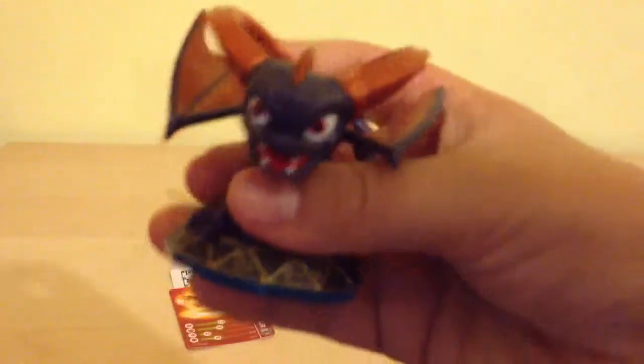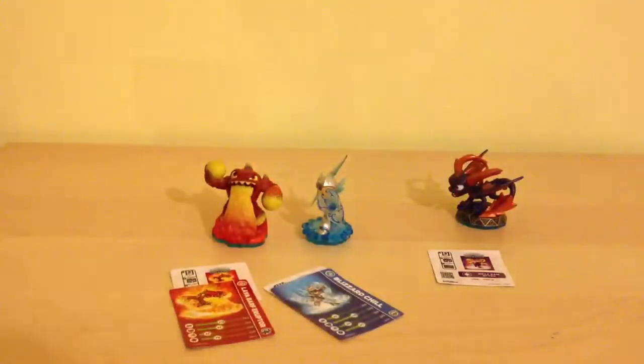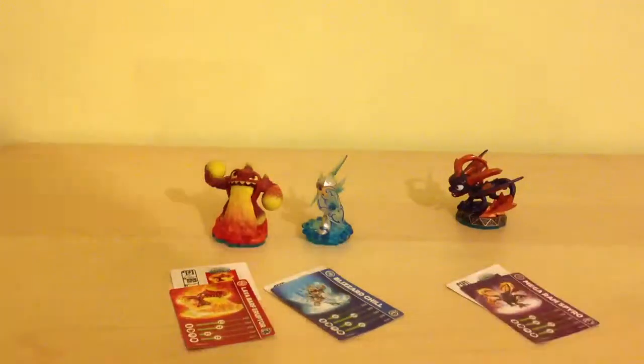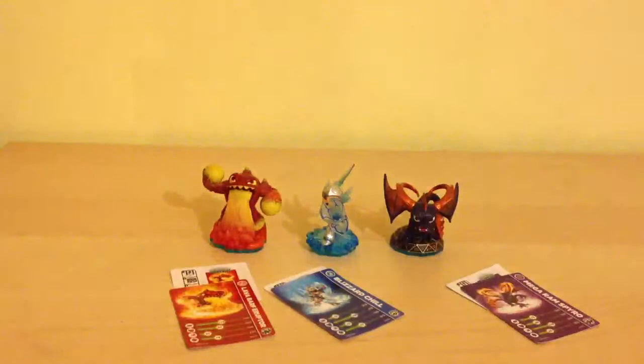Then we have the ultimate everyone's favorite little dragon — Mega Ram Spyro. His horns are so long, they're really cool. This is a cool figure, guys. Here's the card and here is the code.